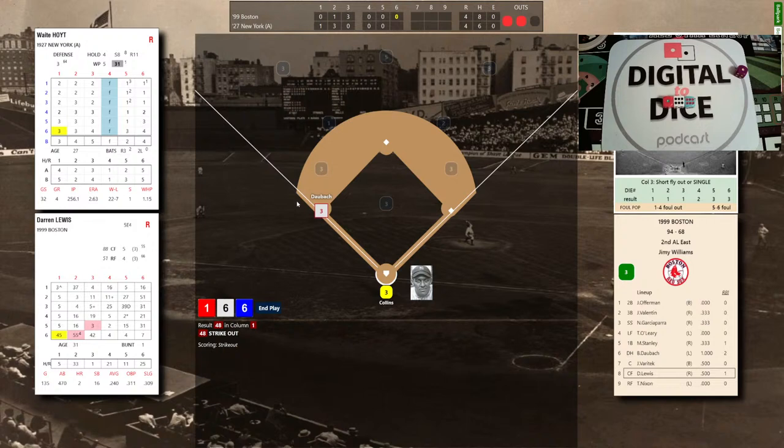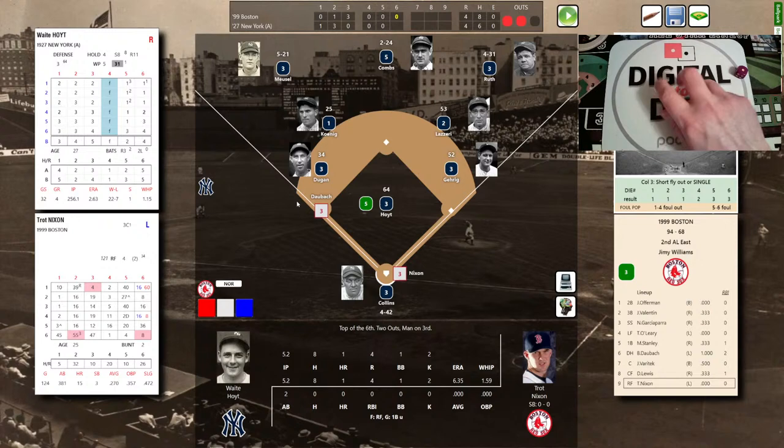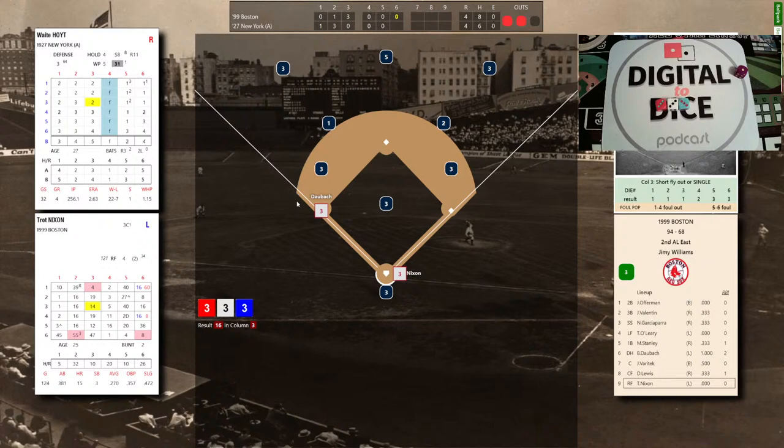Here's the pitch to Trot Nixon from Waite Hoyt — threes across the board: 3-3-3, that's a 16! Triple to center field! The Red Sox take the lead as Nixon badly burns Combs — it's 5-4 Boston! With the 3-3-3 we just saw, what will it be — it's a triple to center for Trot Nixon!